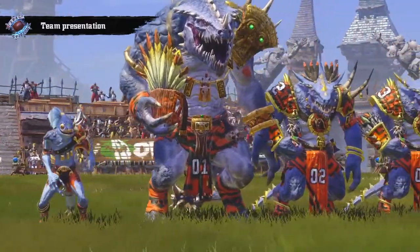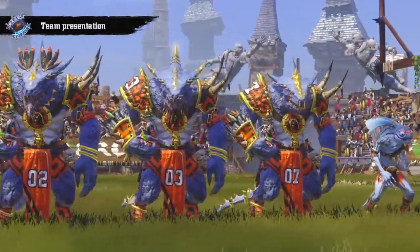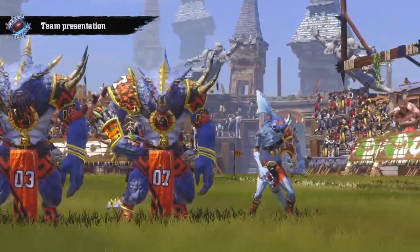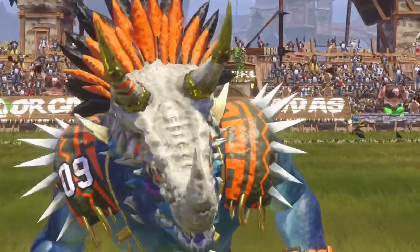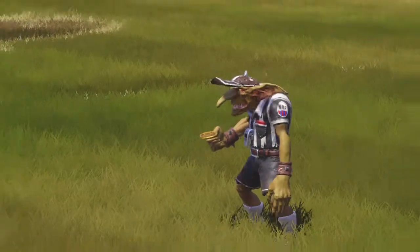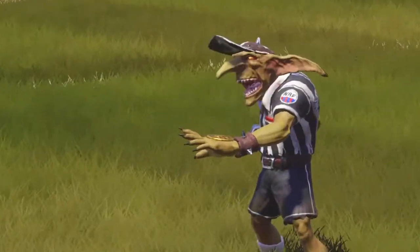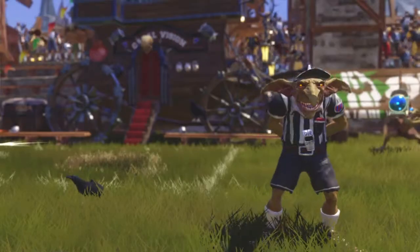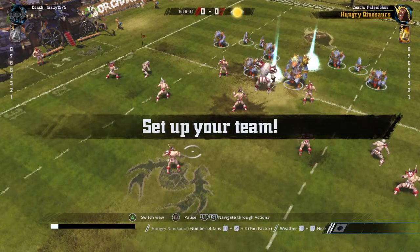We did see that he had a wizard in the last game, so we'll have to wait and see what he does in this match. If he goes for the wizard — no, he gets himself the star player. He might actually have the star player and the wizard, so he's got himself an extra Saurus there, which I feel is a really good choice. Gives him that extra strength.